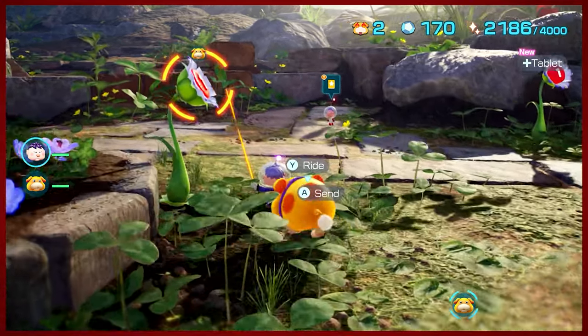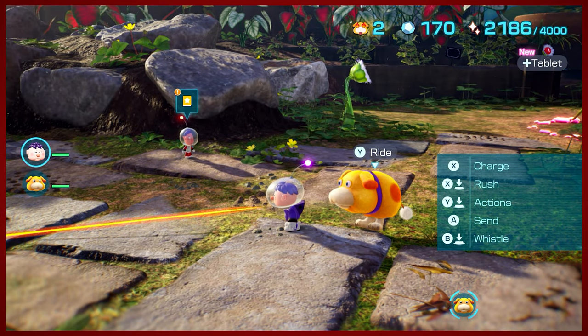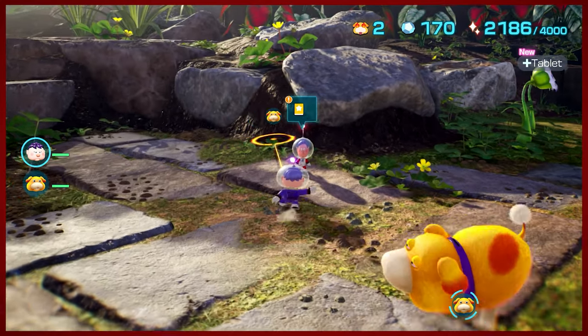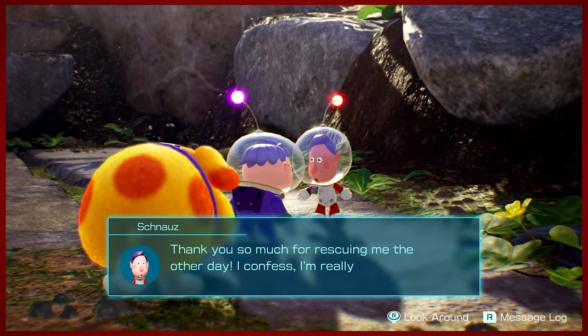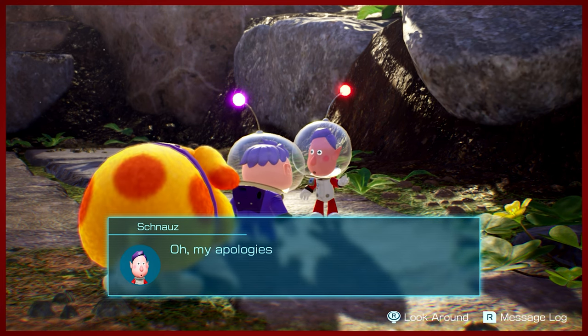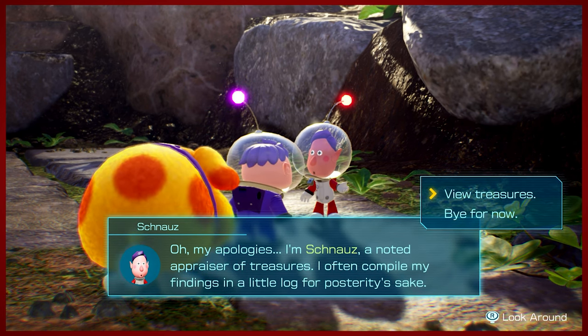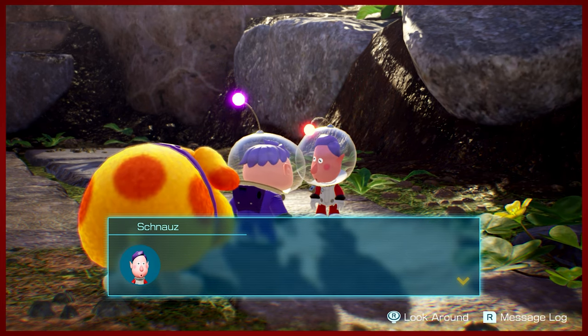As we gain castaways that we've rescued, sometimes they'll give us little bonuses, sometimes they'll send us on side quests. For every one, we get an Oochi Puppa Point to make our boy nice and strong. Schnoz is an appraiser who runs the treasure catalog. Each of these little castaways essentially gives you a little bit of a bonus, and certain things will have you helping them out with collections — in this case, the treasure catalog.